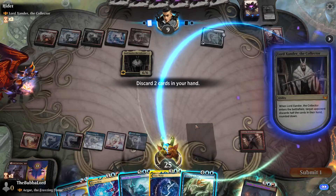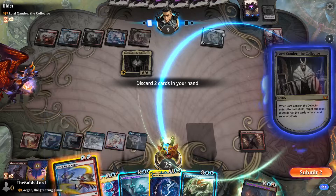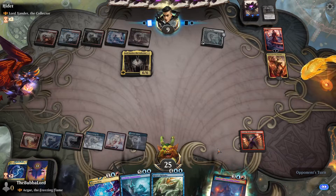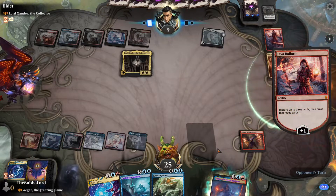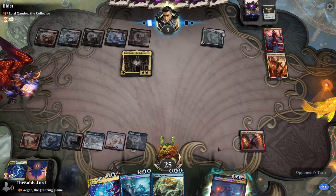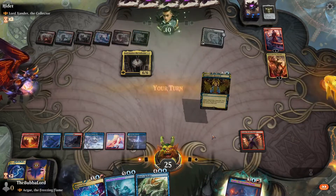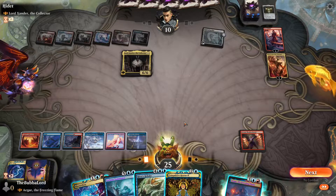I don't think Time Warp is going to be of any use here. So we just need to discard two cards — that's fine, we'll do it like that. So we can either bounce all their stuff or can we get rid of Nico at all?